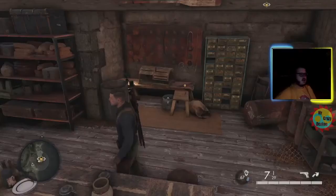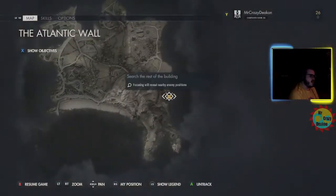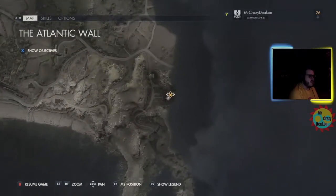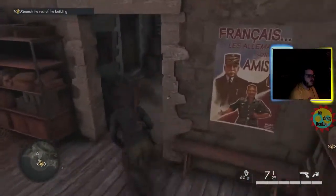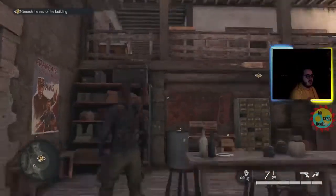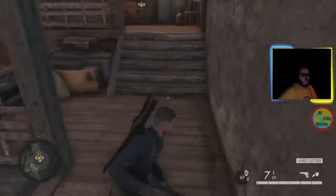The first bolt cutters you can find in mission one — you'll actually find them on the story progression. After you get through the tutorial area, you'll end up in this room. Above you, you can either pick the lock, or on the bench down here are the bolt cutters. I'll see you when we find a crowbar.